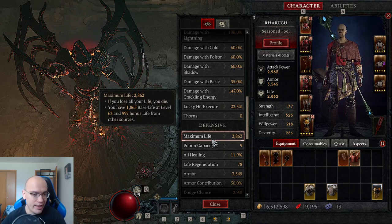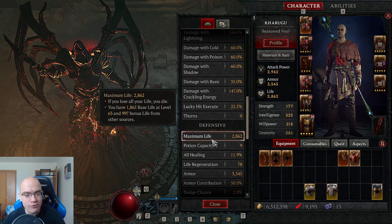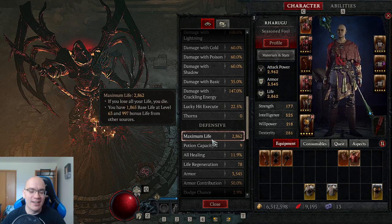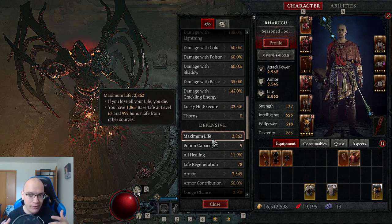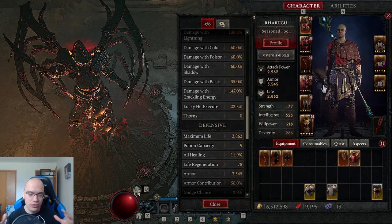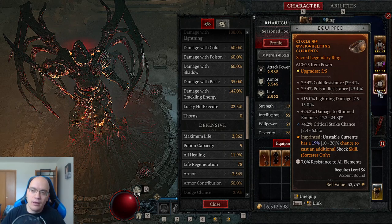The character sheet shows 1,865 base life at level 63 and 997 bonus from other sources, which means about 30% of life points is coming from items such as this ring and these gems — all of that gets combined into the total life pool. The second aspect of defense that is important is resistances.